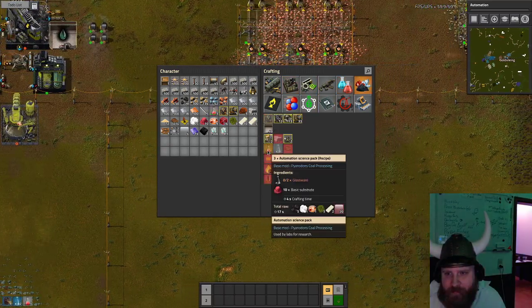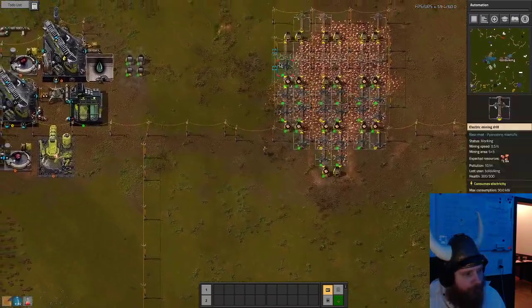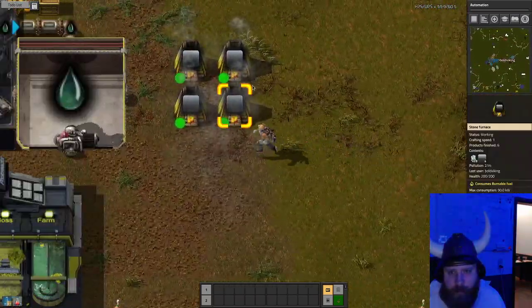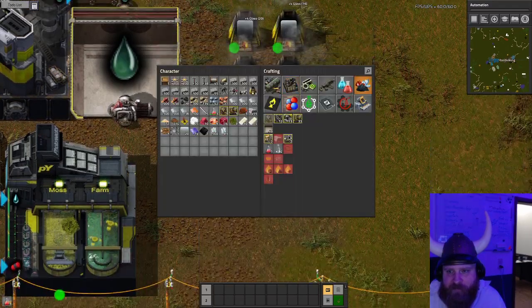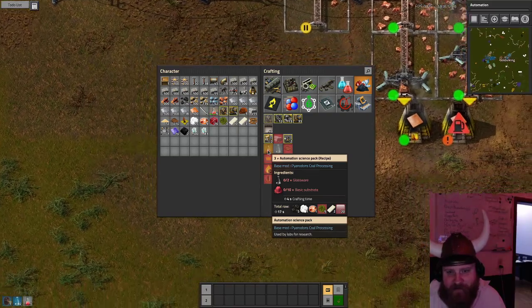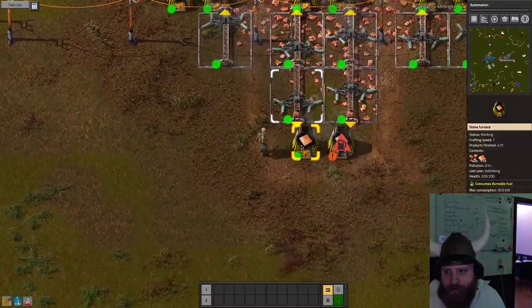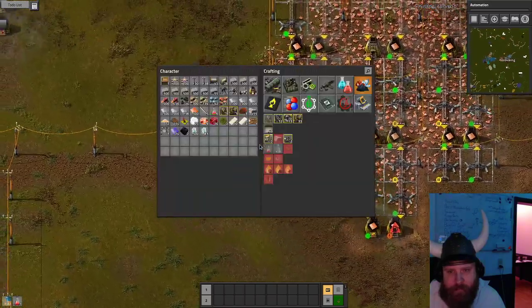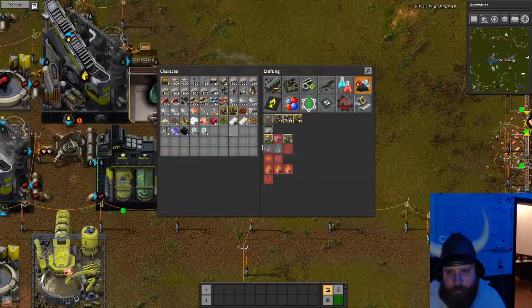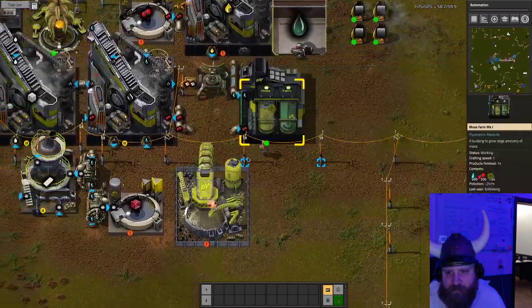Science is important. Victoria will always be a mainstay in the game. Science, science, science. We need more. What are we missing? We're missing stuff for substrate, aren't we? Yes, we're missing moss.